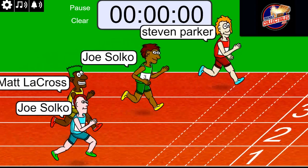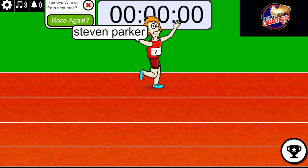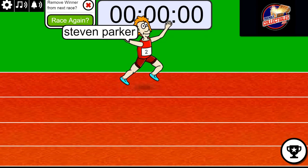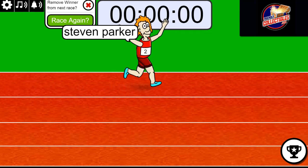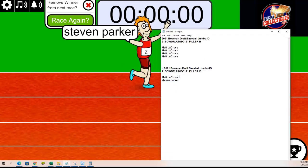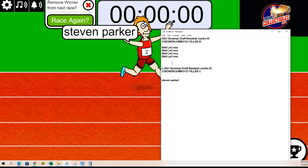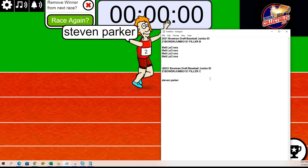That is one, zero. Steven P., congratulations — you took down a filler. Filler C is yours. So Filler C for Steven P., congratulations. You got a two-team spot in Bowman Draft. It's coming up.